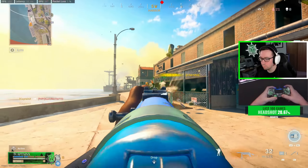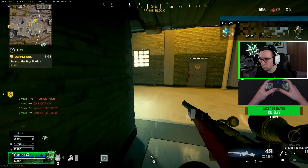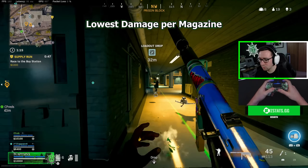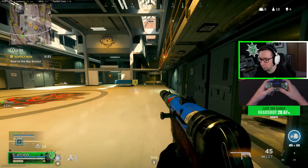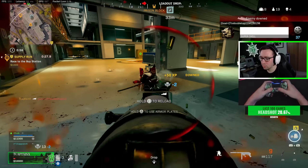The best magazine option is definitely the 7.62 45-round max, as the 64-round has a slower time to kill. With just 45 rounds, the MP40 is in last place of our three guns when it comes to damage per magazine — basically how much damage you can do before needing to reload. It's still totally fine to take out two and maybe even three people before reloading, so it's not necessarily a deal breaker.